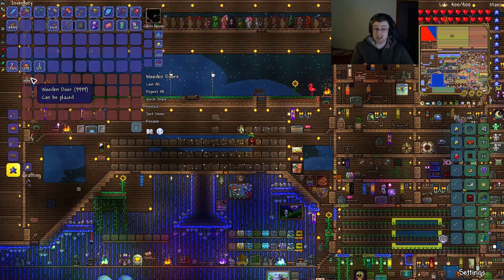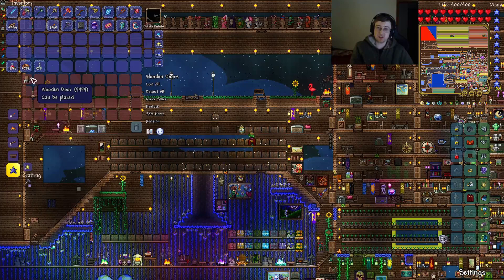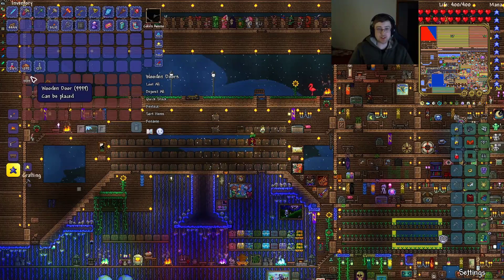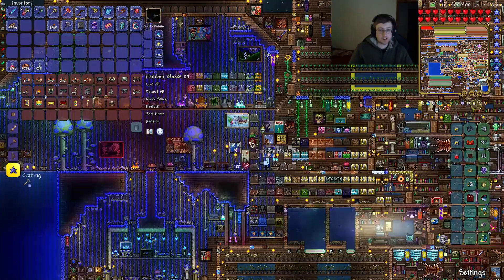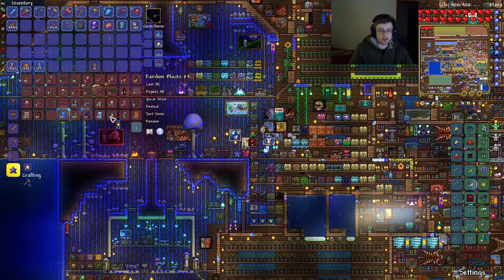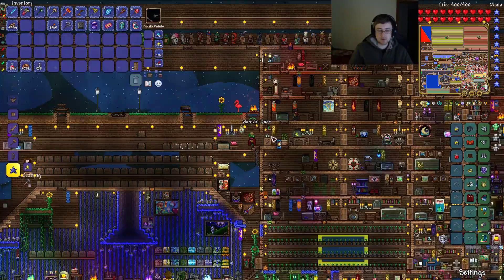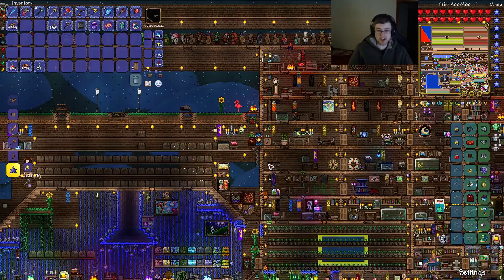Wooden doors! They are crafted with six wood at a crafting table. You can also find them underground in abandoned houses. I did just craft all of these three seconds ago — why do you ask? Let's get some variety going. Grab a dungeon door and a skyblock door. Dungeon door, bam. Skyware door, bam. Skyblock door.